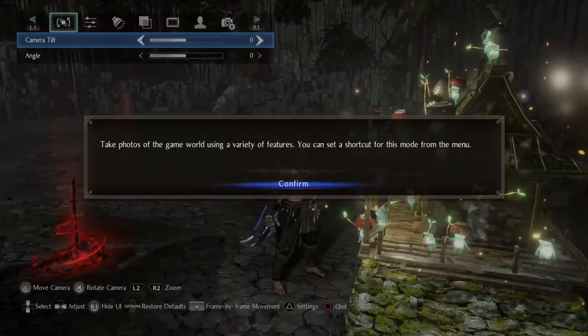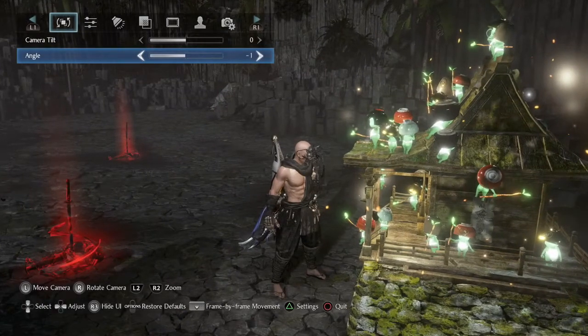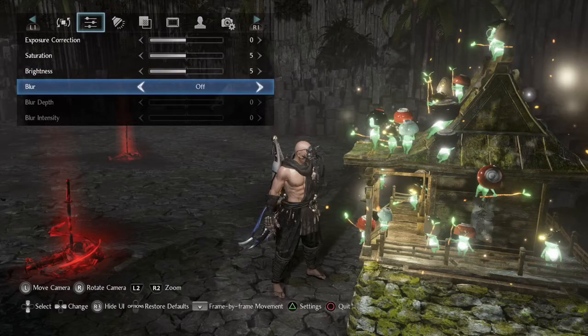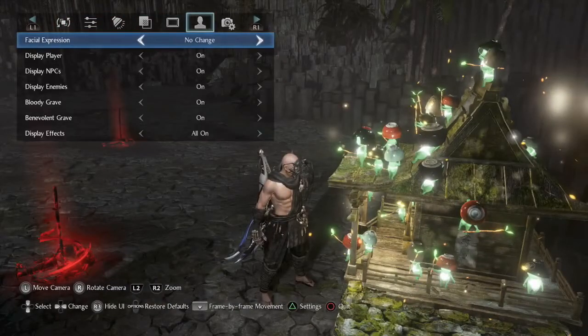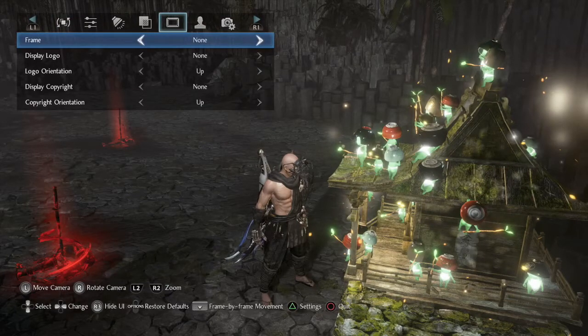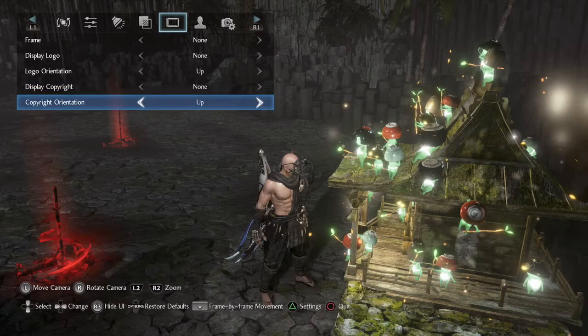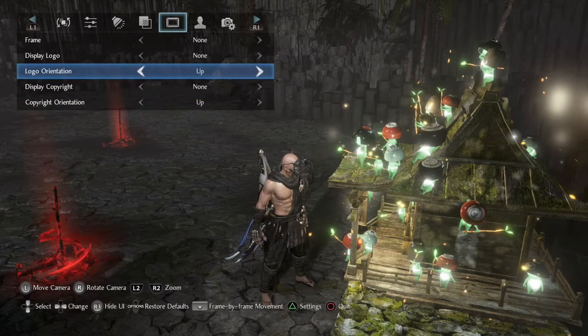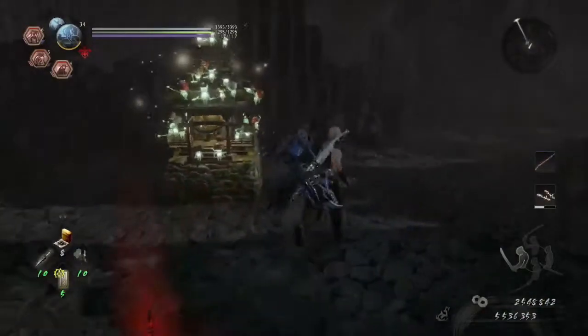Over here is where you do photo mode — take photos of the game using a variety of features. You can adjust the angle, camera tilt, exposure, saturation, brightness, and take off blur. If you really want to make some nice photos, this is what you can do. You can put your copyright there from the game. So yeah, if you want to make some really good photos, you can just go ahead and knock yourself out — find yourself a level with a really nice backdrop.